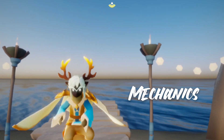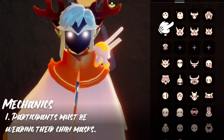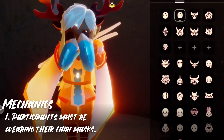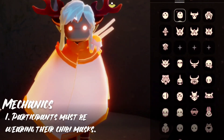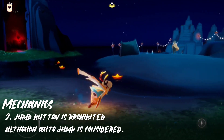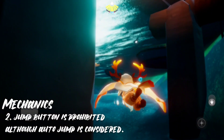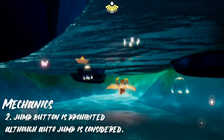Let's go on to our game mechanics. First and foremost, all of our participants must be wearing the Chibi Mask, which can be acquired from hitting Paris' emote, the hide and seek, and it costs 20 hearts if I'm not mistaken. Second, everyone is prohibited to use the jump button, and when swimming it is also not allowed, although auto-jump can be considered.